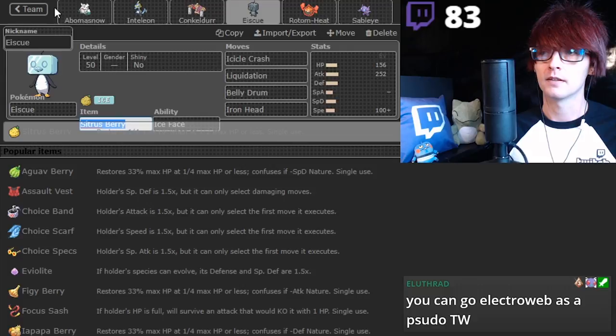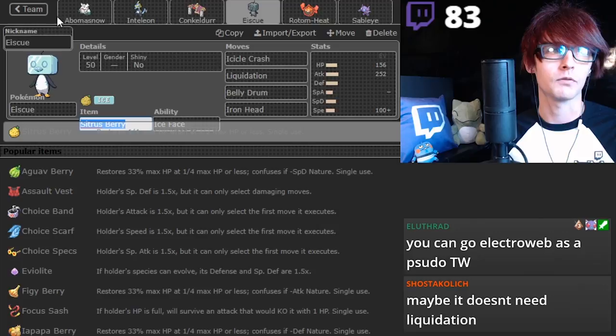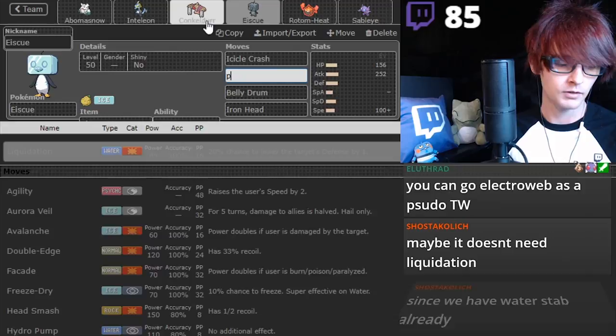T-Tar. Just because we set our Hail last versus the other, and you can Giga Drain the T-Tar. This is better versus Rhyperior. I don't think you need Liquidation. I think I'm going to cut that for Protect - I think you actually need Protect.